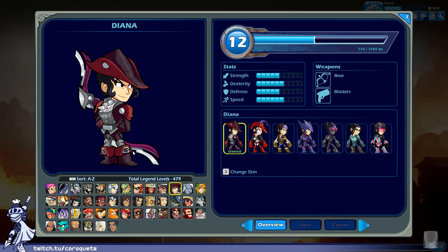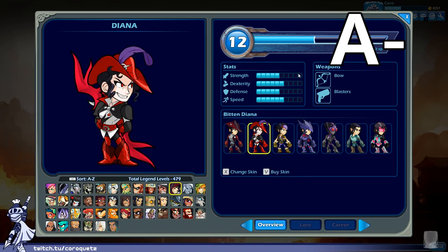Bits Diana — this is Diana as a vampire. I actually don't mind this costume, it's conceptually interesting and almost tells a story. The red parts in her original costume are replaced with a much brighter blood red, and the bow is a lot spikier. I like a little bit of storytelling here — the vampire hunter is now a vampire herself. Good use of color scheme. Bits Diana gets an A minus as well.